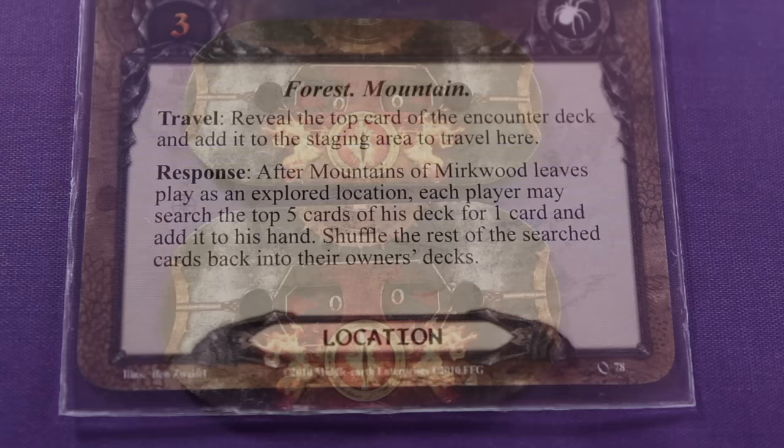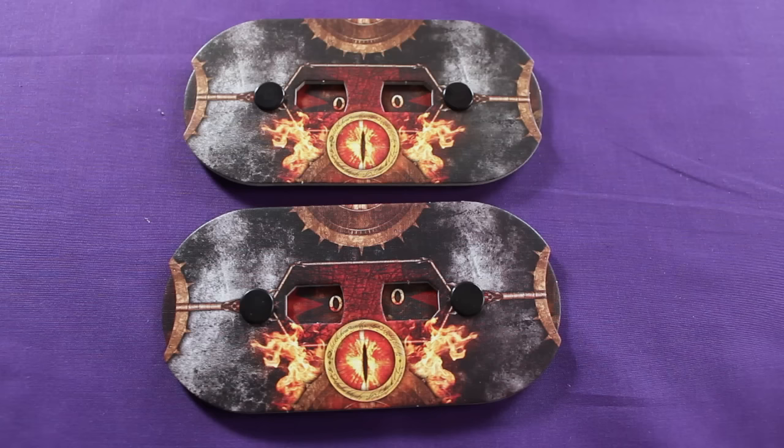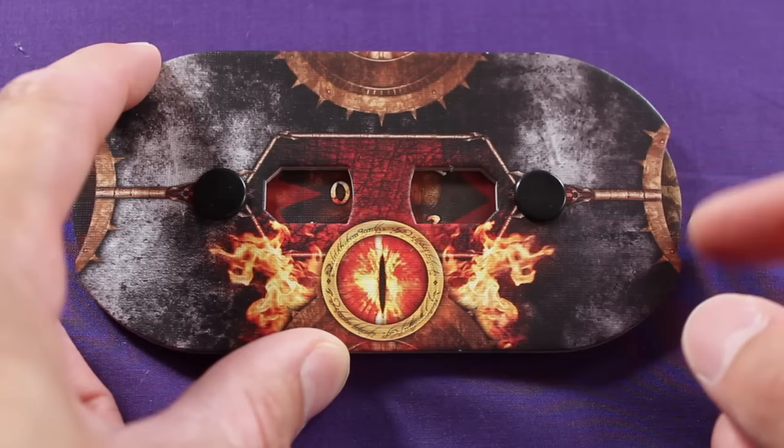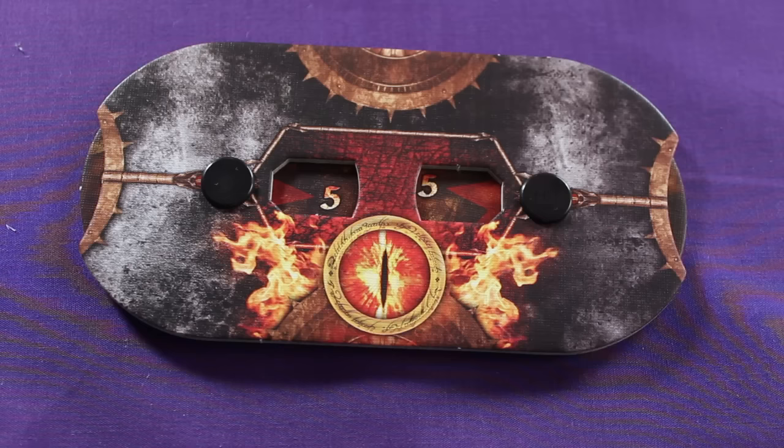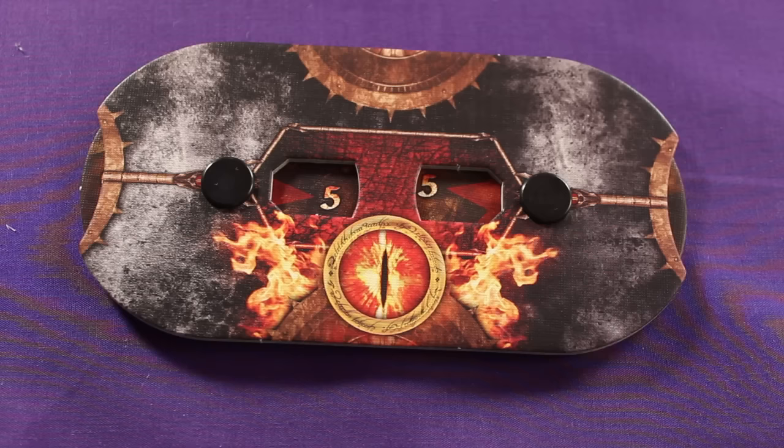These clever-looking components are your threat trackers. The game comes with two of them, so if you're playing with two players, each of you will get one. If you look closely, you'll see they have little dials on the side that you can spin, and this allows you to keep track of your current threat level. This is important because if your threat level ever reaches or exceeds 50, you automatically lose the game. So during the game, things are going to happen that cause this to go up, and hopefully occasionally to go down. It doesn't start at zero — the number it starts at will be based on the heroes that you choose to adventure with.